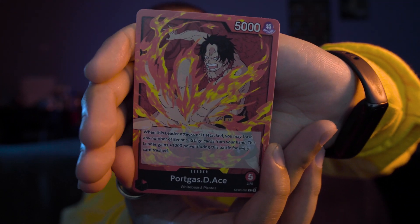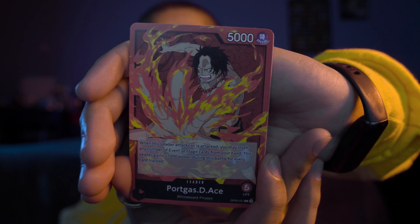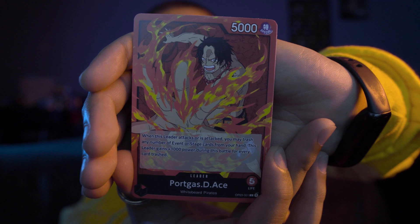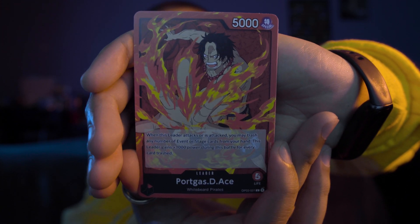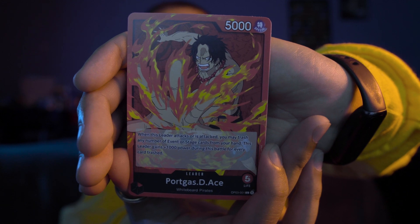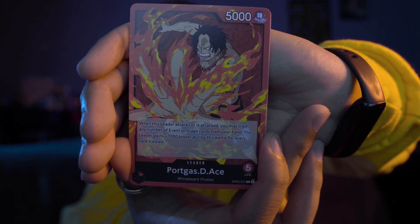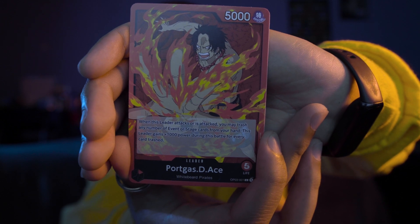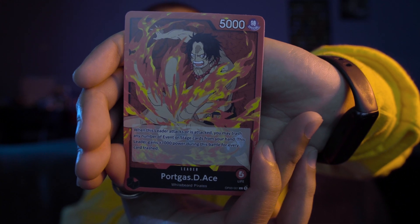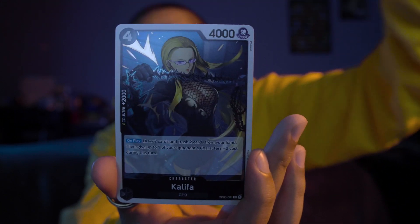We got a beast — Portgas D. Ace! This is sick. This is a 5,000 power level, and I think this is actually a leader card. So I can start making a red deck with Portgas D. Ace. It has five life and a 5,000 power level. When this leader attacks or is attacked, you may trash any number of event or stage cards from your hand — this leader gains plus 1,000 power during this battle for every card trashed.